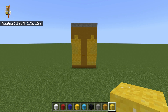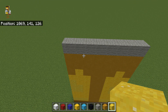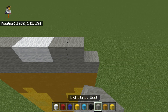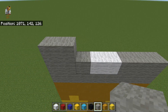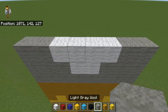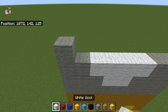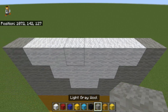Once you have that, you want to come up to the top here. Coming up on top, you want to do three light gray wool, two white wool, three light gray wool. For the next row, do two light gray wool, four white wool, two light gray wool. Then, for the next row, you want to do one light gray wool, six white wool, one light gray wool.